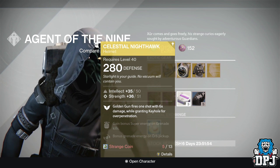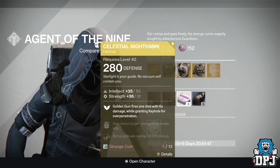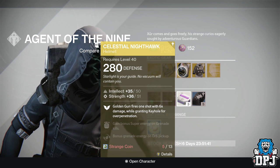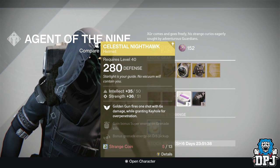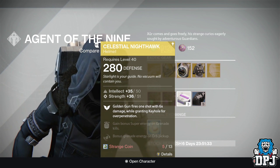For the Hunter, we've got the Celestial Nighthawk, also 280 defense, offering 50 intellect and 51 strength. Mods: Golden Gun fires one shot with six times damage while granting Keyhole for over-penetration, gain bonus super energy on grenade kills, and bonus grenade energy on orb pickup. Also costing 13 strange coins.